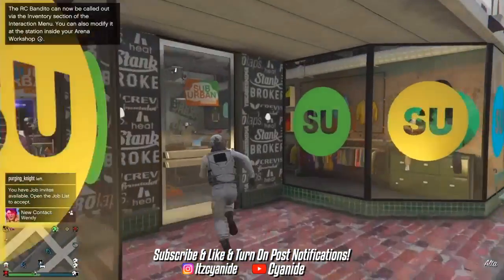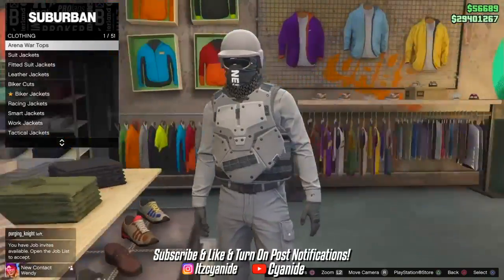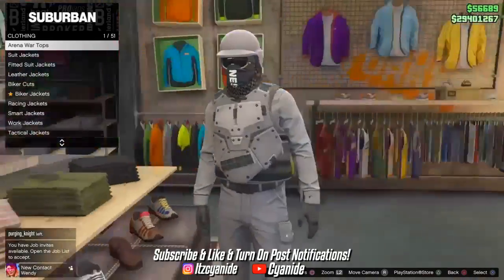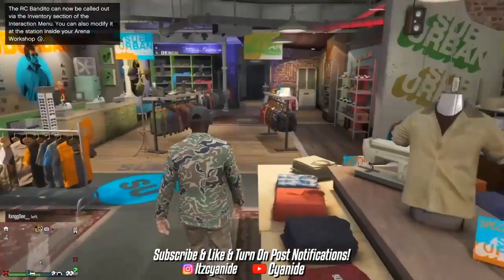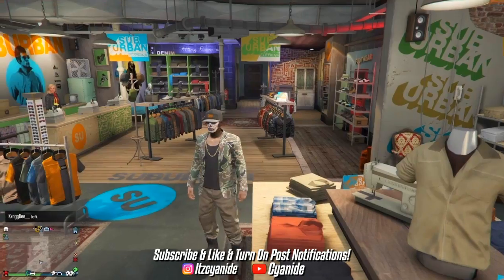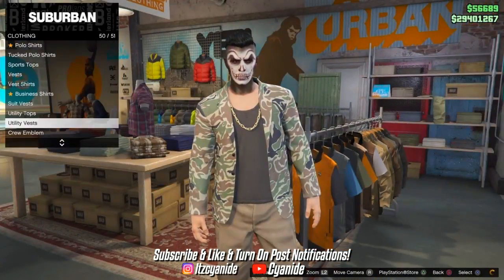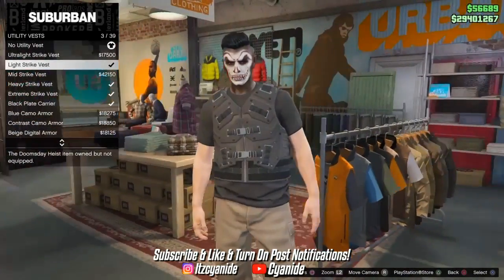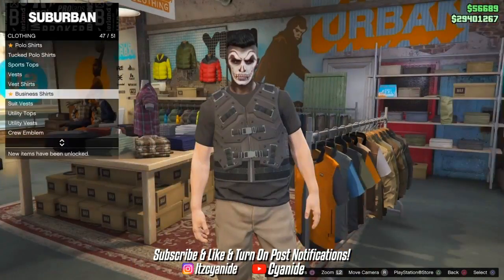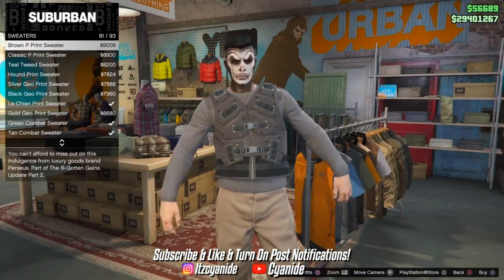Once you spawn back into the session, run to the clothing store as fast as possible and access the tops section — press right on the d-pad. You'll be there for a couple of seconds before getting kicked out. After getting kicked out, unregister as a CEO and you'll still have the tan joggers. Now take off the hat, go into the tops section, scroll down to utility vests, and purchase the Light Strike Vest. Go back into tops and scroll down to sweaters to find the turtleneck options.